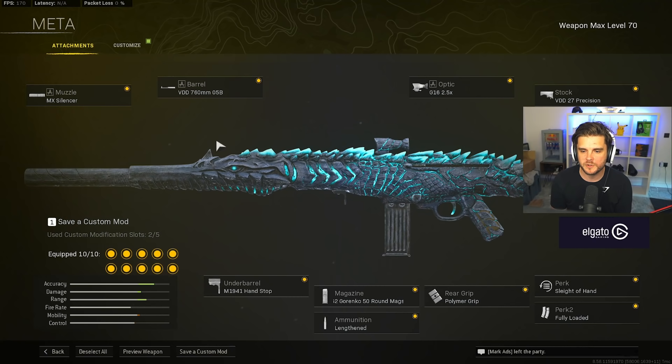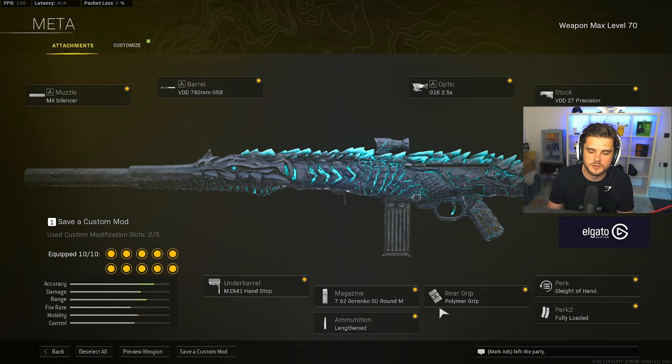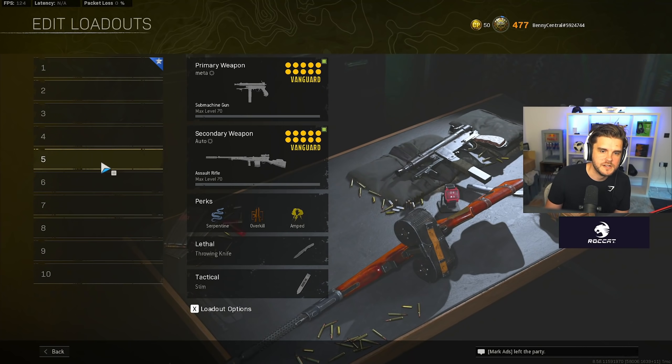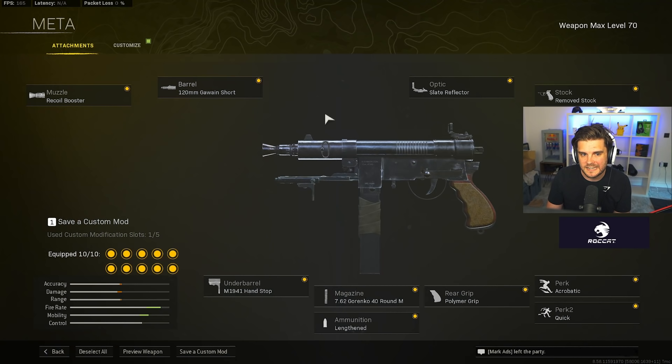And then the best gun hands down in Warzone right now — the STG. This is the top of the meta; everything around it has been nerfed. Build: MX Silencer, VDD 760mm barrel, 6, 2.5x VDD 27 Precision optic — personally I use Sleight of Hand on Rebirth, but you could go Acrobatic for extra movement speed — fully loaded, polymer grip, 50-round mag, lengthened, and M1941 hand stop.